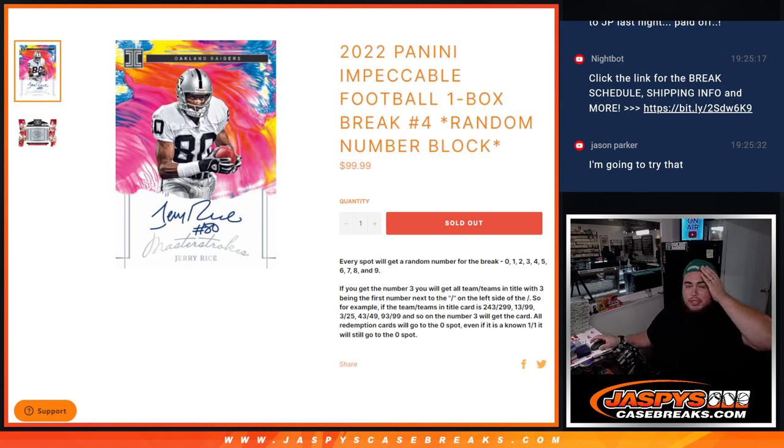What's up everybody, Jason here for JaspiesCaseBreaks.com. 2022 Panini Impeccable Football just stood out. This is a one box break, random number, block number 4.